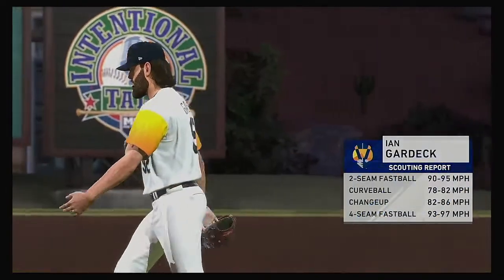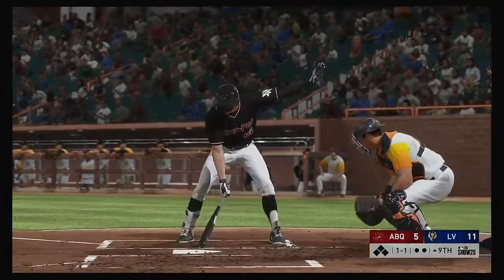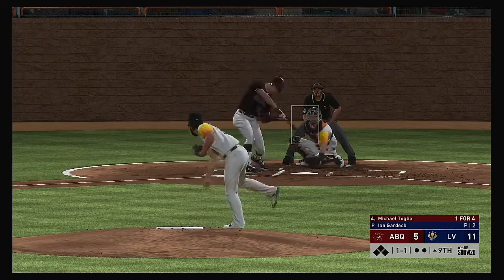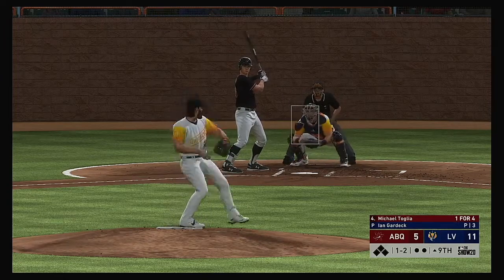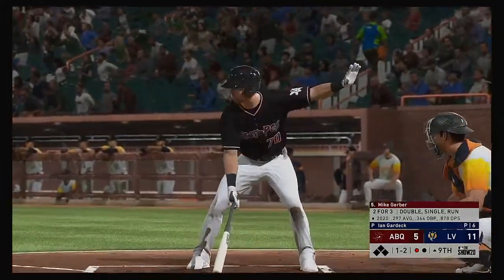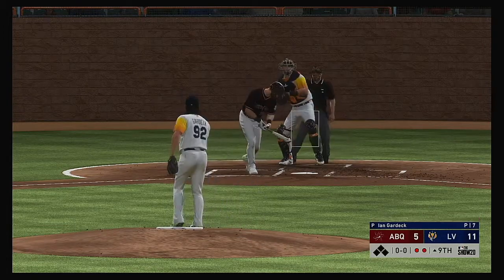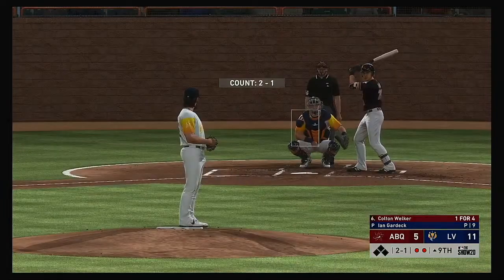Ian Gardick comes on from the pen, hoping to finish this one off here in the top of the ninth. All set for the start of the inning, and next it'll be the switch-hitting first baseman Michael Tolia. A little behind on that swing, now he'll try to shorten up and protect the plate — swing and a miss. Good pitch there for the first out in the ninth. Stepping up to the plate, Mike Gerber — it was a walk in his last trip. And he strikes him out as well — back-to-back punchouts for the first two men he faces out of the bullpen.